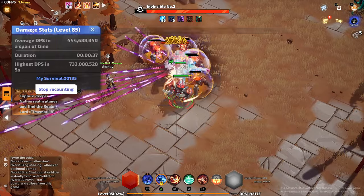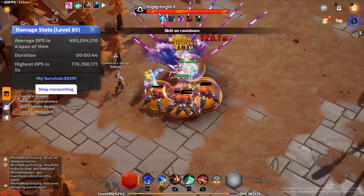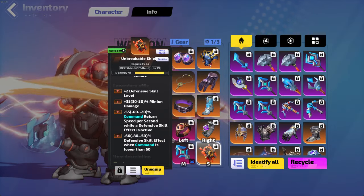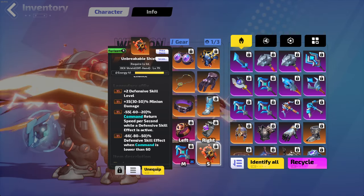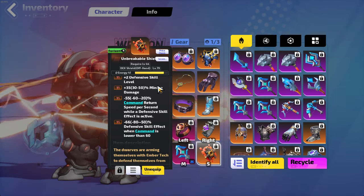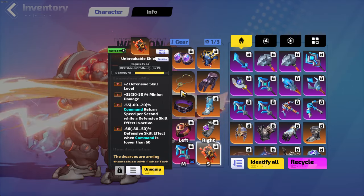Let me quickly go over what's going on. As you can see, the command is hovering close to a hundred. How am I doing that? Well, there is this item. This item has been in the game for a while. It's always been, in my opinion, overlooked, but it's because the command mechanic wasn't very enticing to play around, at least for the calling. I haven't seen many builds using it.